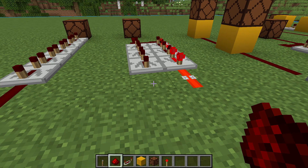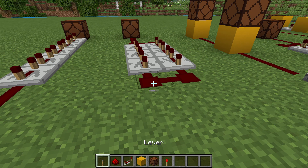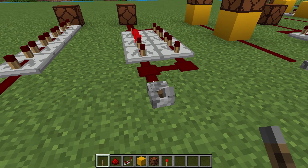So if this happens to you, we can drain the repeaters by removing the redstone dust, rebuild, and put a short pulse into the clock.